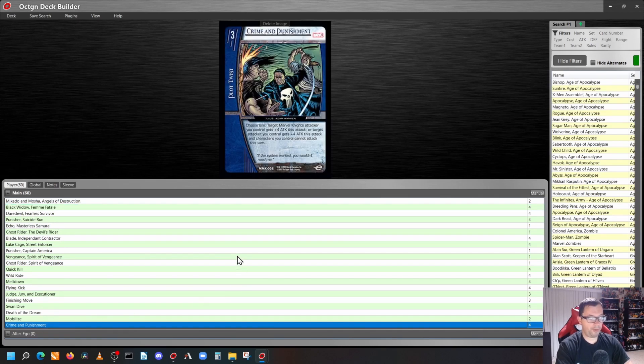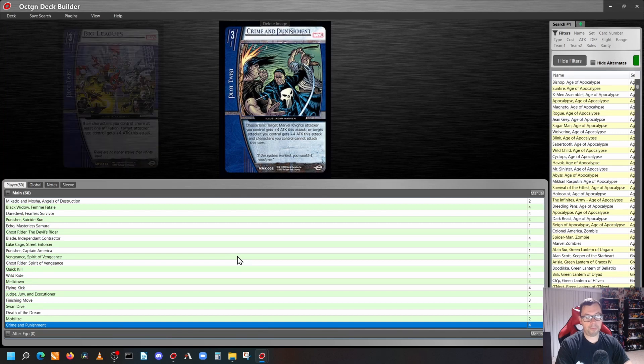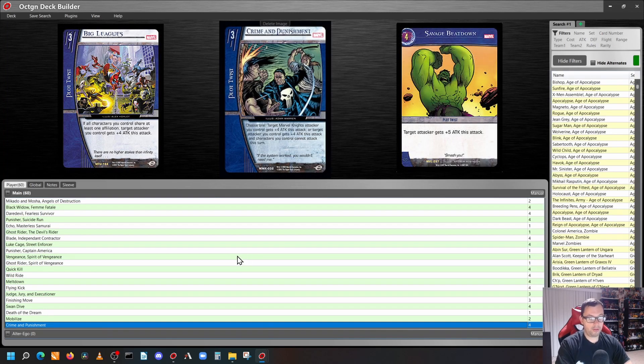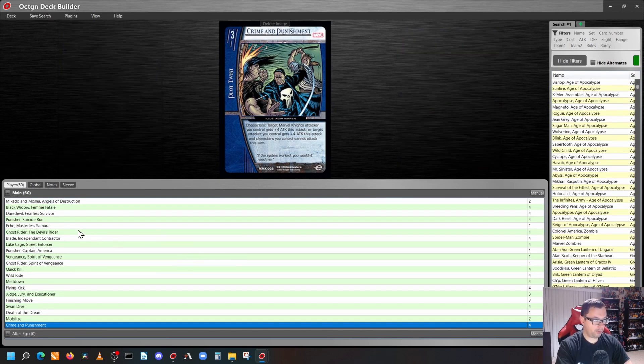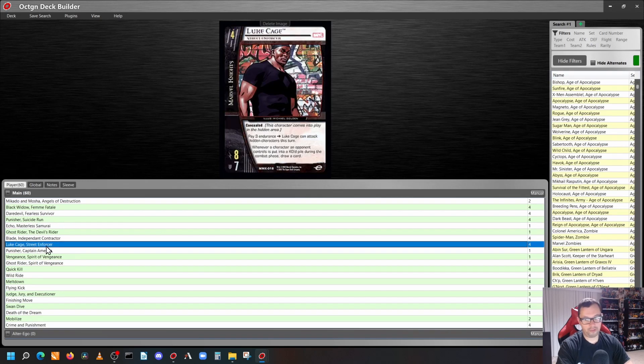Crime and Punishment is pretty decent in this deck because plus four attack for Marvel Knights is pretty good. You don't have to play Big Leagues or Savage Beatdown — it's also kind of a budget option if you don't want to get those. So those are some of the key things I wanted to go over. Now I'm going to go ahead and load the deck in Octagon and playtest it so you can see some of the cool things you can do with this deck.